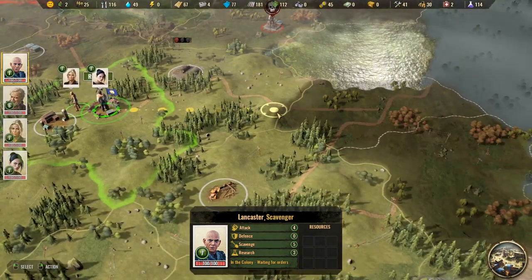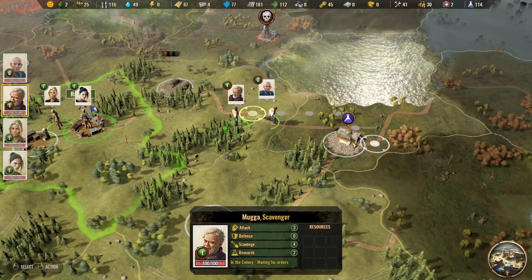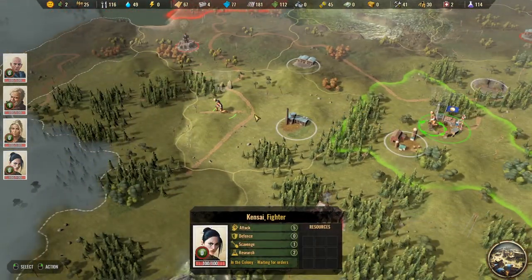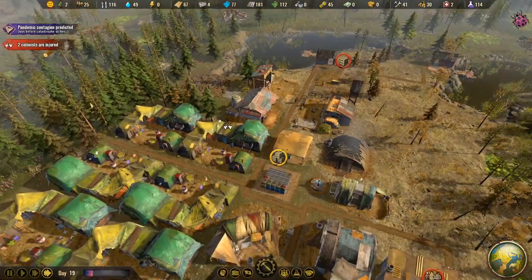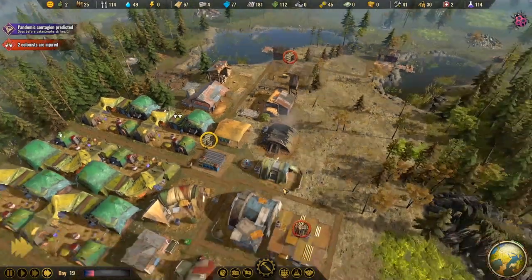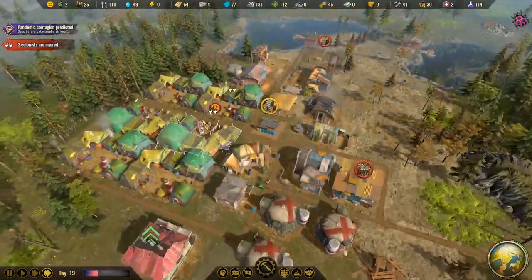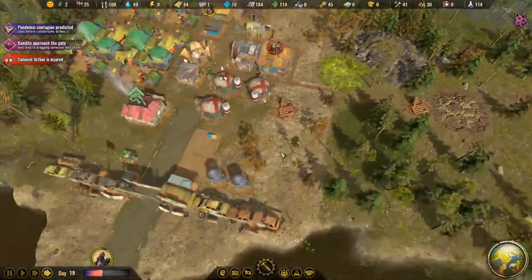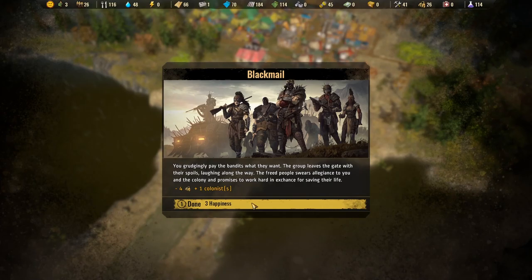Let's send everybody off in different directions — team broskies head east, team girl power move west. The boys found a museum, excellent. The pandemic is coming in one day and we have to get farming going, but I'm trying to clear out this forest as soon as possible — that's the best area to work in. Oh wait — we got bandits doing a blackmail event. Four clothes traded for one colonist — so we've got an extra set of hands.